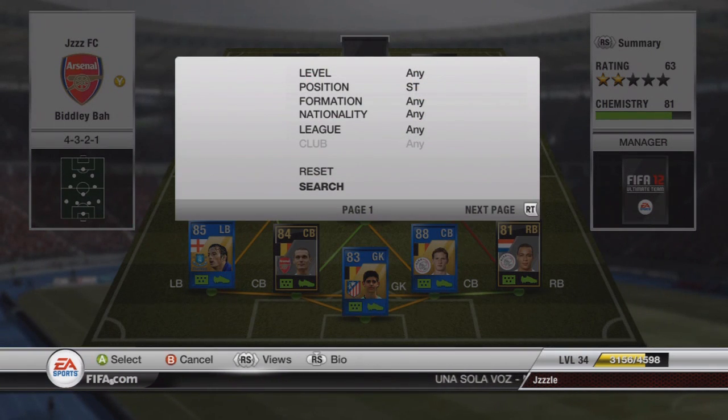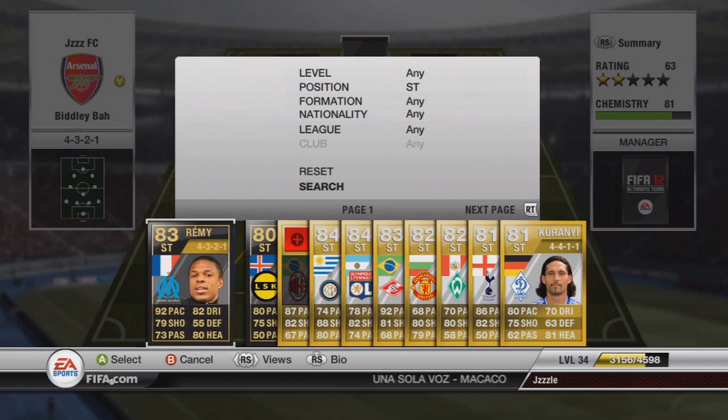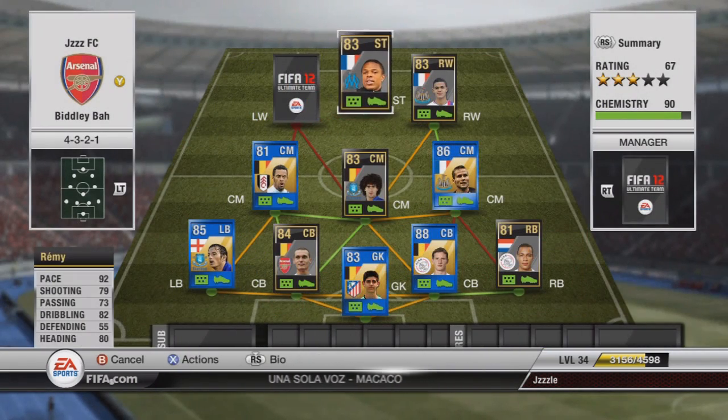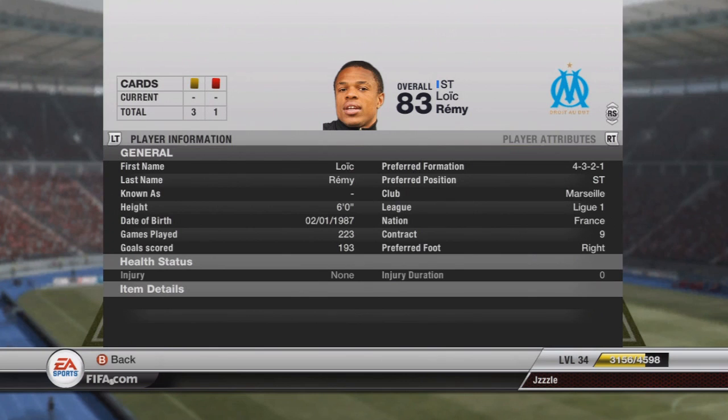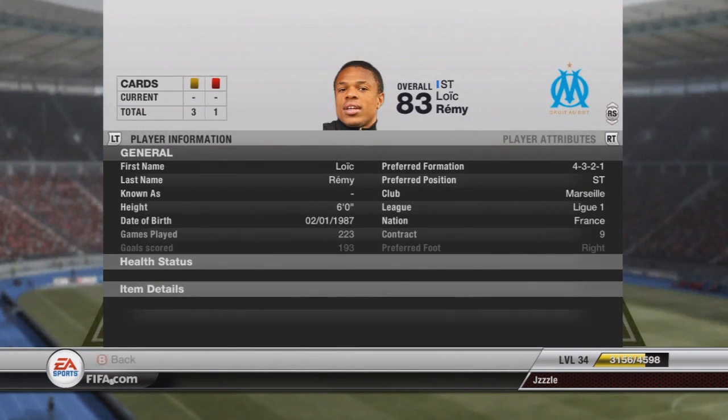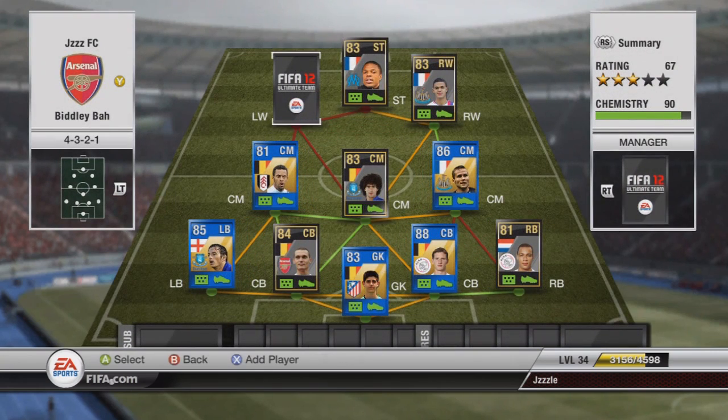In striker we have got the Marseille maestro, Remy. Again, first inform Remy because I couldn't afford his second inform. But nice pace, fairly good shots, nice heading — not too much to say about him. He's probably not the best striker; I would have liked Benzema but I don't think he would link with my left wing. He costs 30k — one of the cheapest players here.